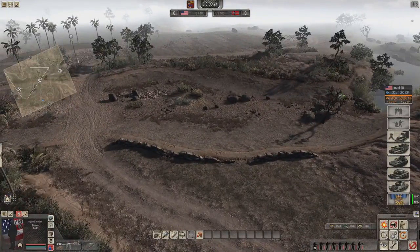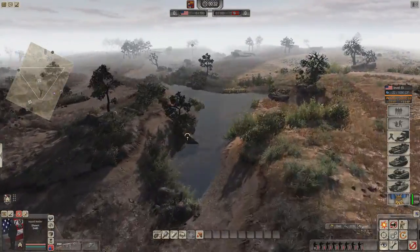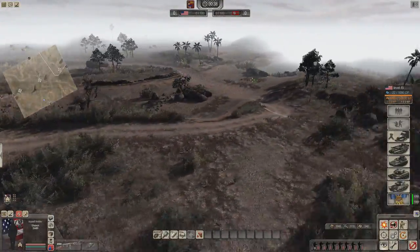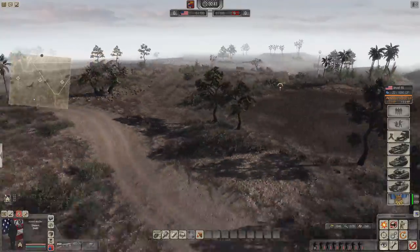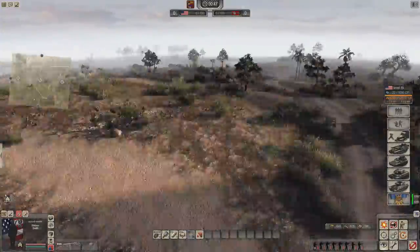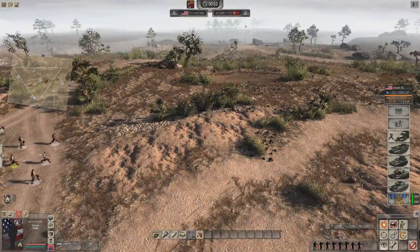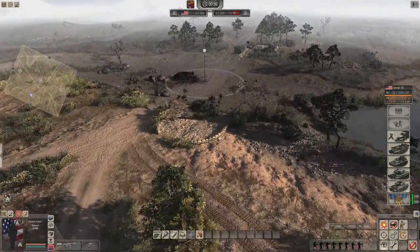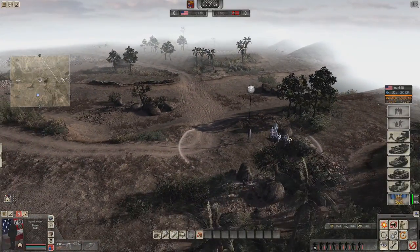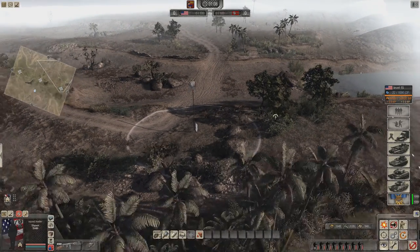It's a fairly barren map - there's no towns, there's a big ditch that seems to go all the way from west to east. It's quite a wide map from west to east, but from south to north it's not that far. So it doesn't look like you have to go too far to get into the action - quick to engage, and the width gives more chances of flanking and going past enemy lines.